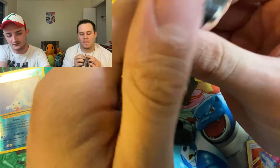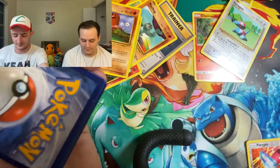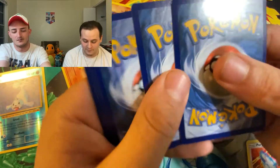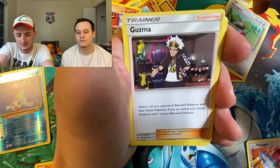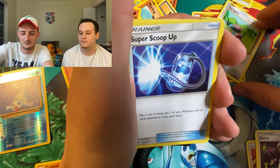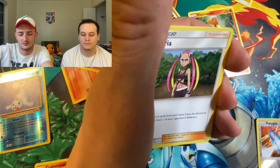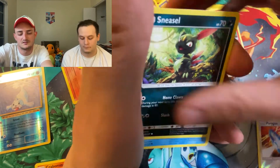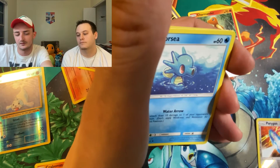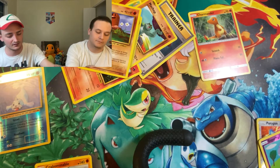Another Burning Shadows for me. I'm just anxious to try and find that Charizard, which doesn't seem like it's going to happen ever. We got Leaf Energy, Guzma, Super Scoop Up, Plumeria, Sandygast, Venipede, Sneasel, Alolan Vulpix, Horsea, Reverse Espeon, and Meowstic. Non-Holographic Rare.